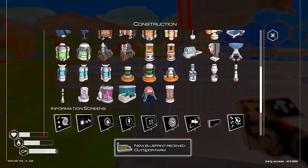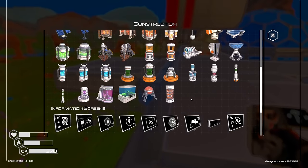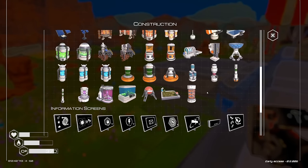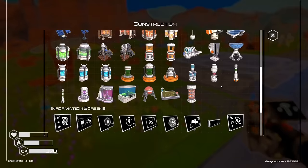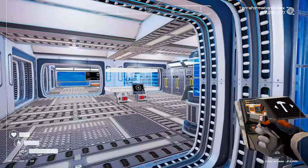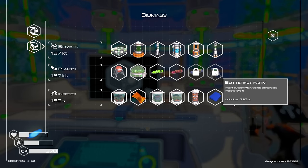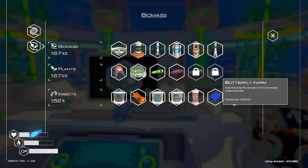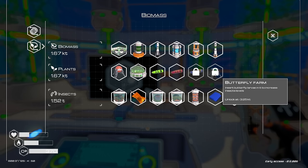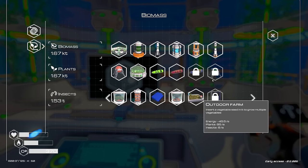We've got the outdoor farm unlocked - wait, I thought we already had that. And where did the beehive go, or the butterfly garden? Wait, I have one there. Hold on, did they change some things? Where's the butterfly? Oh, they moved it! It was before this - it was like the last thing. Oh they're getting sneaky. All right, so there was an update apparently.